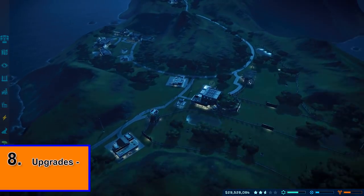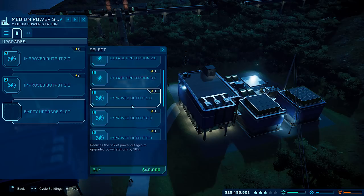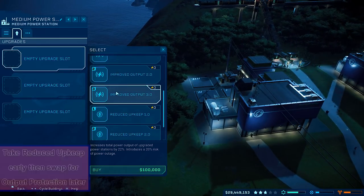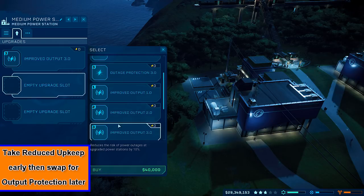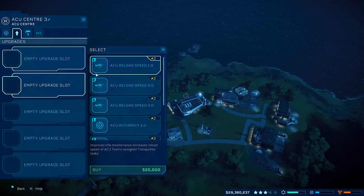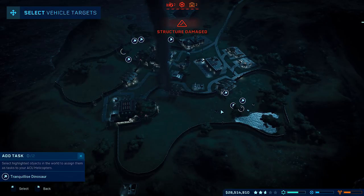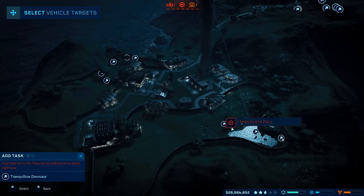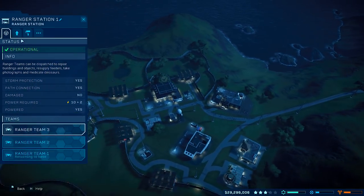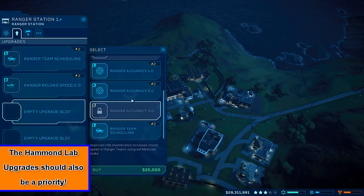A little bit later on, once you have enough funds, you can start building a research centre and upgrading things. For me, the upgrades I started with first were to do with the power station — being able to produce more power from the same station is a little bit more important than some of the other upgrades early on, and you can save money by upgrading rather than building a whole new one. After this, I would consider upgrading the number of scheduled tasks your ACU centre can perform in one setting — it's much handier if the helicopter can do two or three things at once during a dinosaur breakout. The same can be said for your rangers; if you can tell them to refill three or four feeders instead of one or two, you save yourself a lot of time.